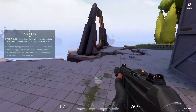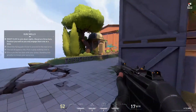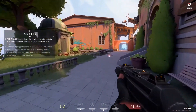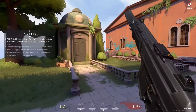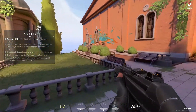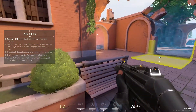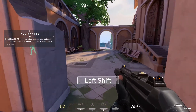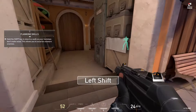Alright, Agent, three more. Position yourself so you only fight one at a time. You can aim down sights for a closer look. The next bot can't see you, but it will hear you. Walk slowly so it doesn't detect your footsteps, then take it by surprise.